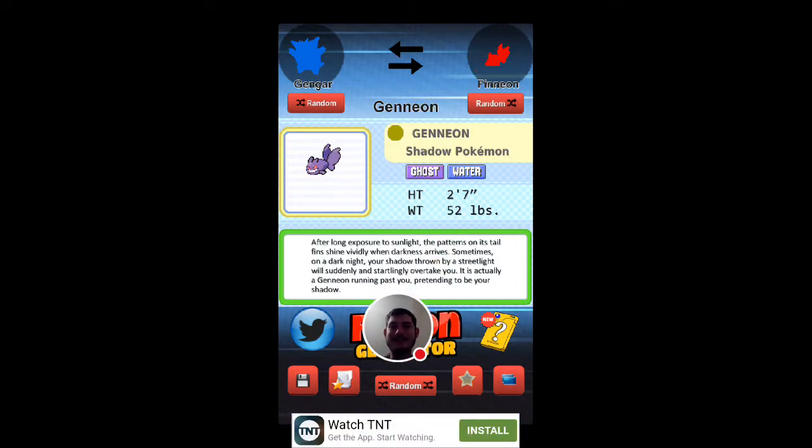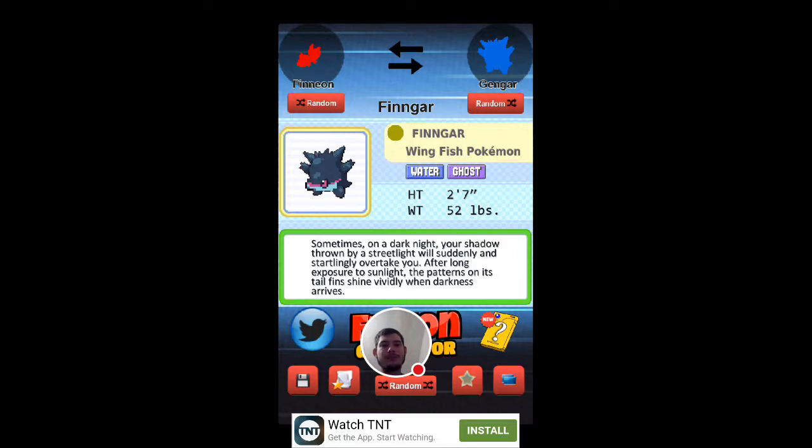Okay, this is much better. Gineon is a Ghost/Water Pokemon — have we had a Ghost/Water Pokemon? I can't remember. But it's the Shadow Pokemon. 2 foot 7, 52 pounds. Now switching them around: 2 foot 7 height, 52 pounds — Thingar Wing, a Water/Ghost type.